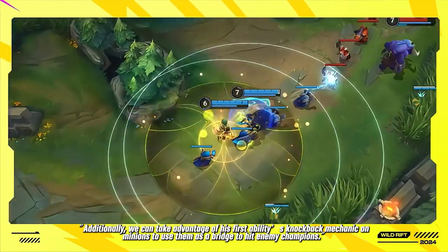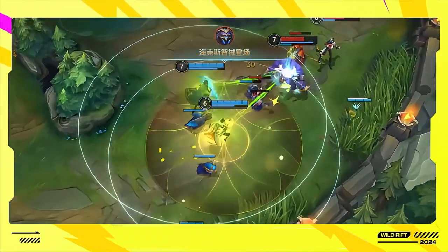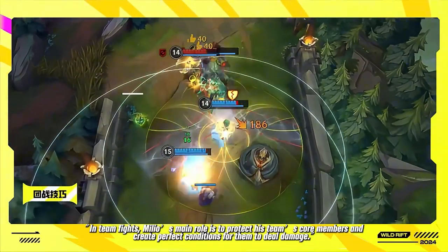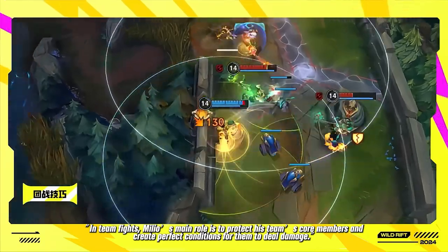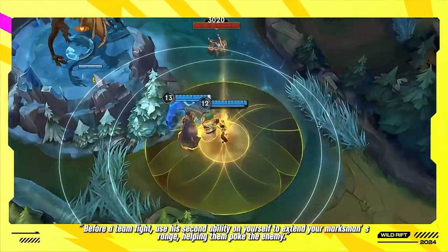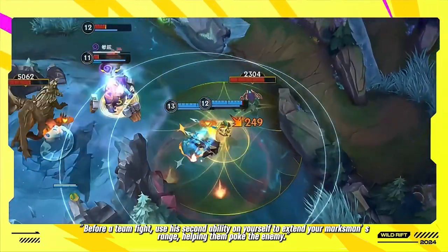Milio can launch attacks from a distance, making the enemy lose health from afar. In team fights, Milio's main role is to protect his team's core members and create perfect conditions for them to deal damage. Before a team fight, use his second ability on yourself to extend your marksman's range, helping them poke the enemy.